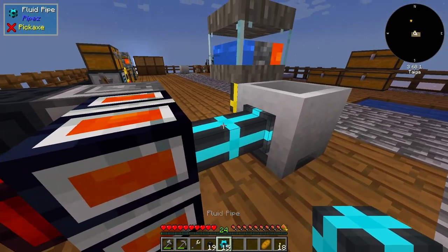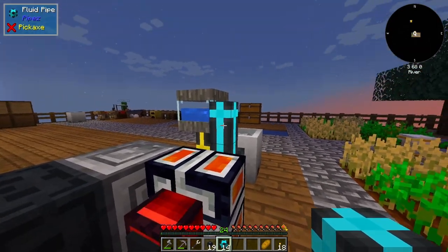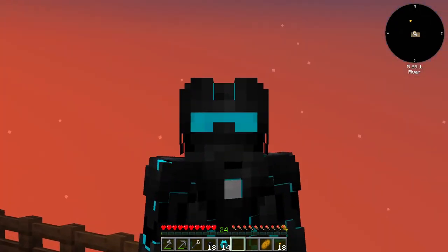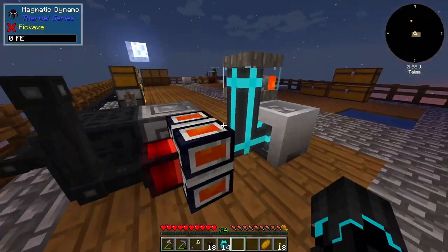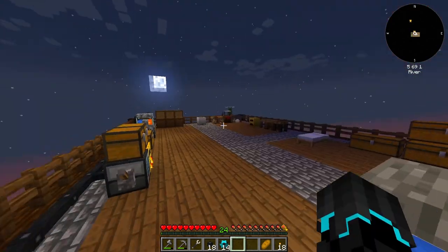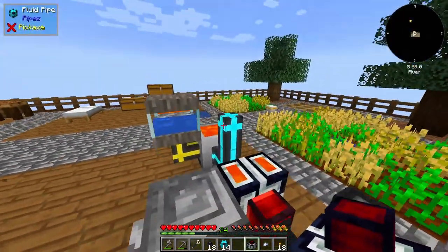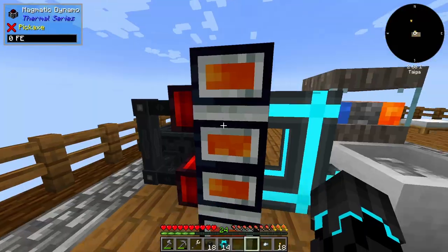I want to utilize the surplus lava and make another magmatic dynamo to place on top here, to generate 40 RF extra — because we're going to be making more machines, and the more machines we upgrade, the more power we'll consume. After a quick nap, that is one more magmatic dynamo, which I can now attach to the system. It should be able to keep up filling with lava and outputting power.